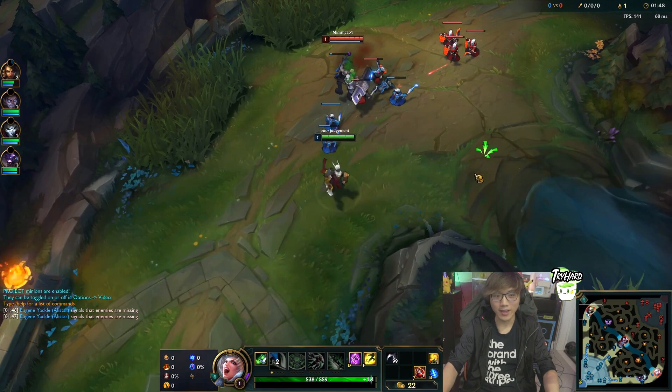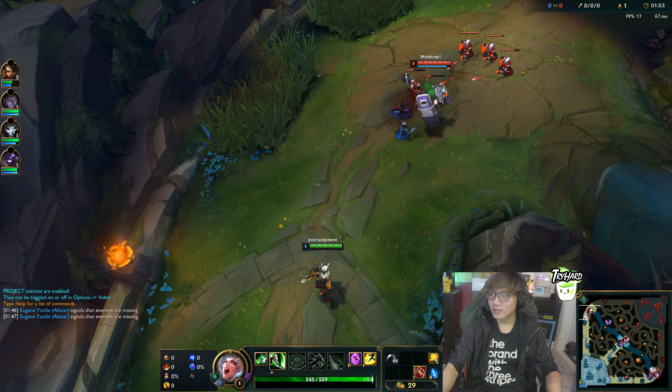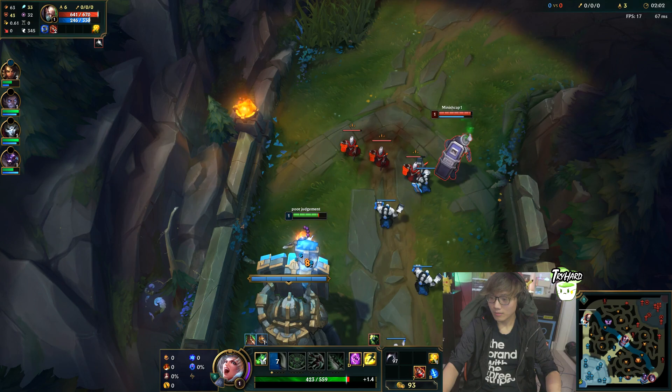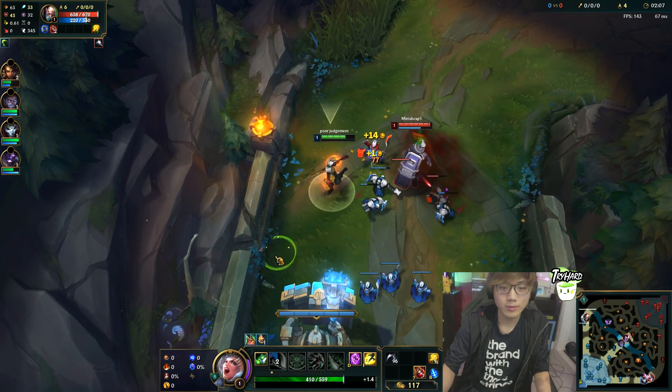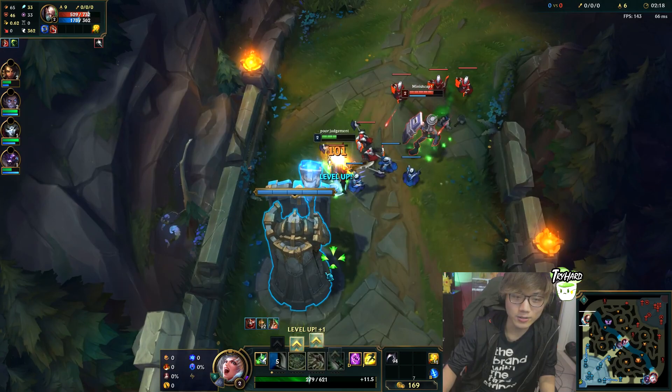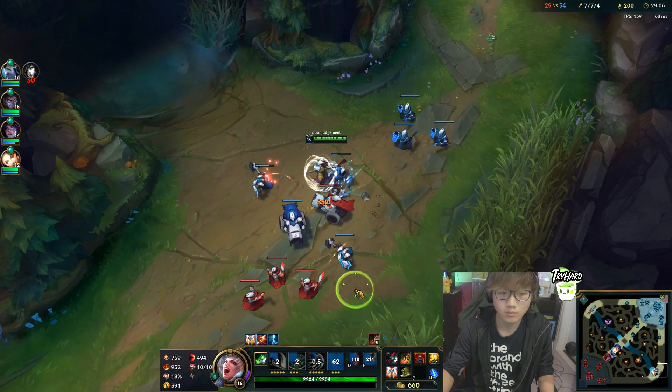He's also got another Riven setup I haven't listed in the three, but I'll mention it because he does play with it sometimes — only in very specific matchups. Basically, he buys a Cull to save a lot of gold and farms it to 100 stacks. He will only buy this item against champions where he can truly only farm, and one example is Singed. I do not recommend buying this item unless you play against Singed, because it makes you very weak in the laning phase.